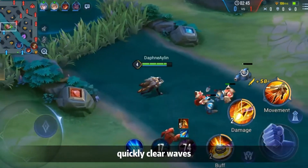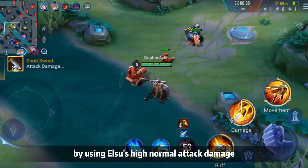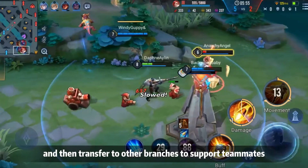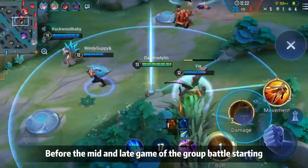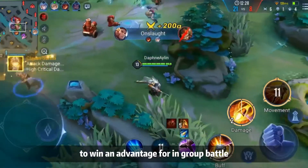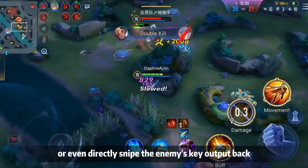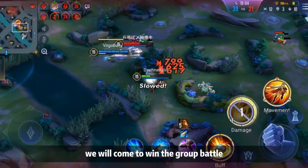After suppressing the enemies in the early game, quickly clear waves and push down the enemy's defense tower using Elsu's high normal attack damage. Then transfer to other lanes to support teammates and help the team advance quickly. Before the mid and late game group battles start, use Skill 2 to lower the enemy's health remotely to gain an advantage. Continuously sniping the enemy's key damage dealers will help secure the group battle.